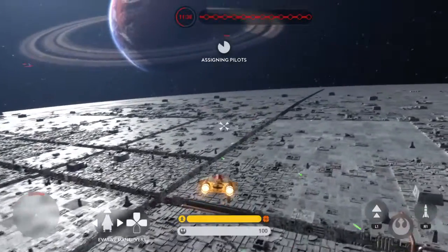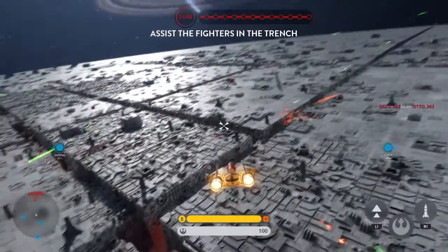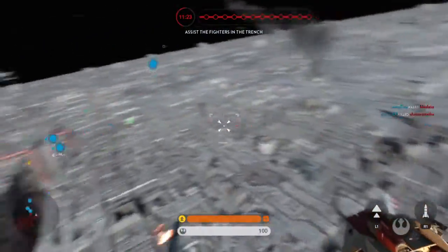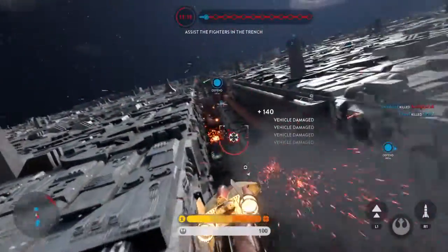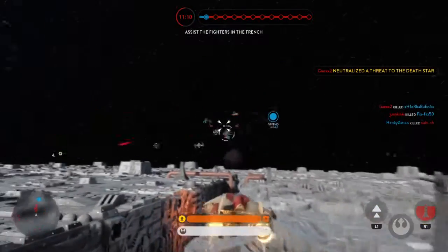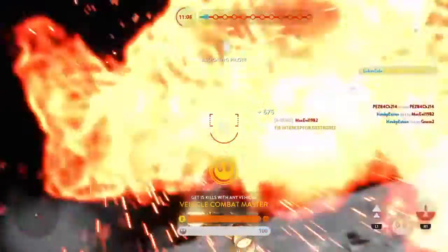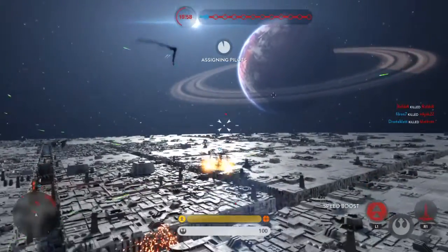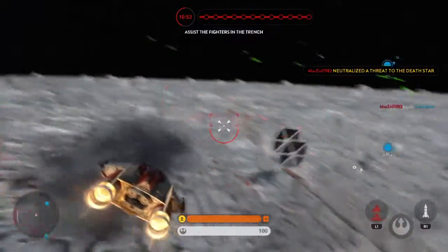All wings, the Death Star has an exposed exhaust port at the end of that trench. Go in full throttle and take it out. Luke Skywalker is here in Red 5 — he's joining the fight. Target the TIE fighters while we make an attack run.